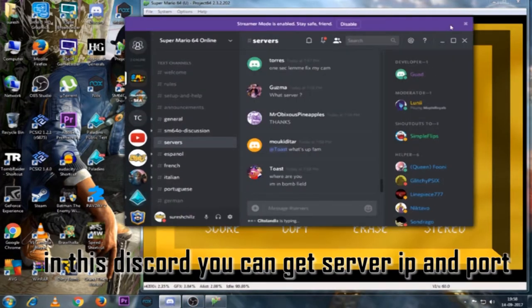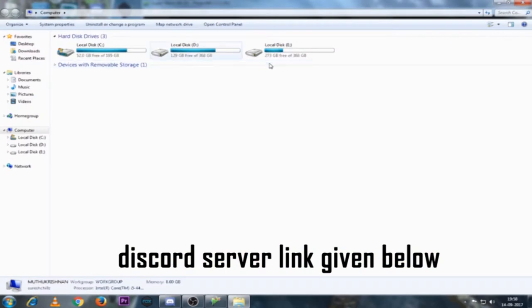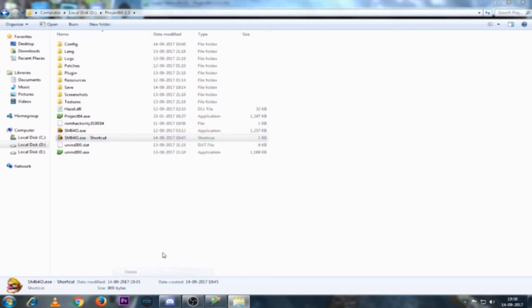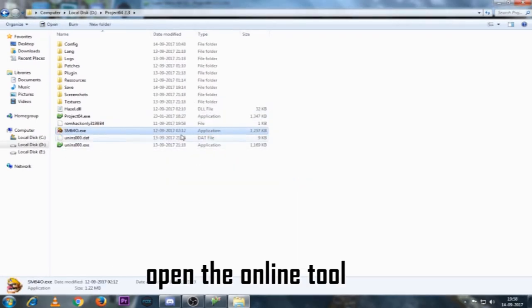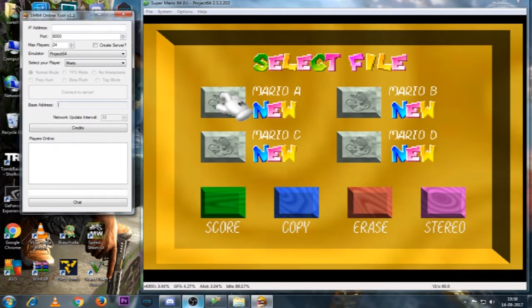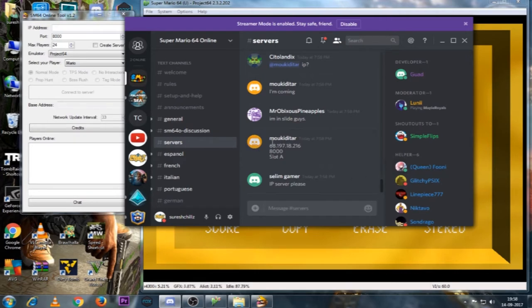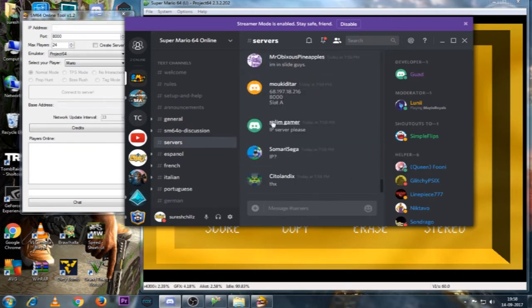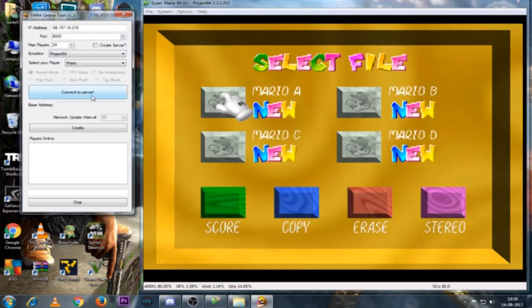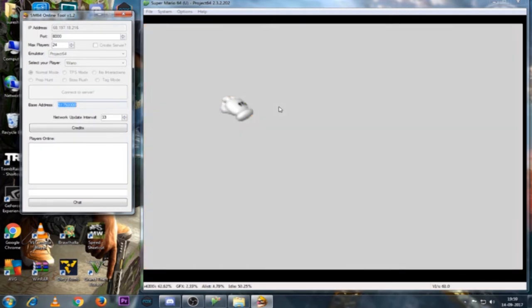Let's go to the server. In this server, we are going to show you a new server — you can also find a link. We are going to open a shortcut and install this tool. We are going to connect it and enter. Just copy and paste it, then close the connector.